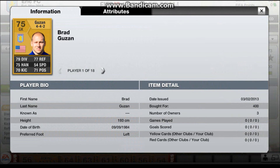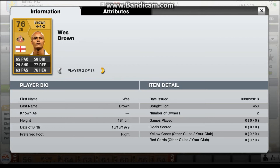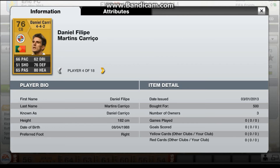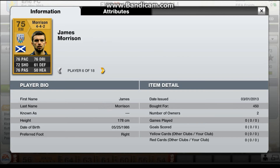I bought players for 400 coins, 450 coins, 450 coins, 500 coins, 400 coins — I thought that was my most expensive player — and 450 coins and 450 coins.